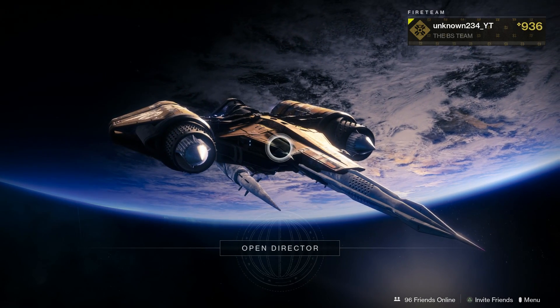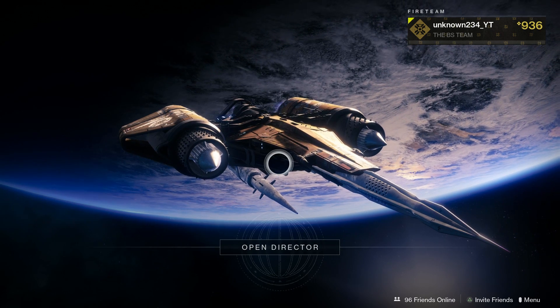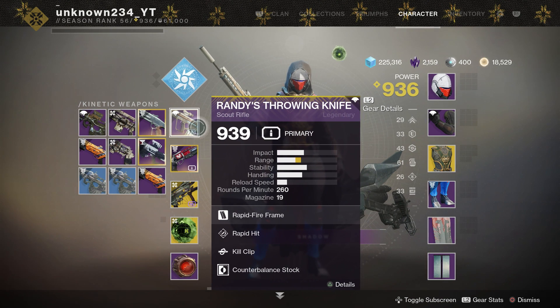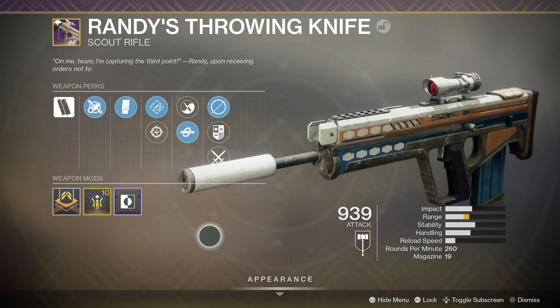Hey, what's going on everyone? Welcome back to another Destiny 2 video. Today we're going to be taking a look at Randy's Throwing Knife, the ritual weapon for this season — the non-pinnacle weapon of the season. Let's go over the perks we have on this weapon.